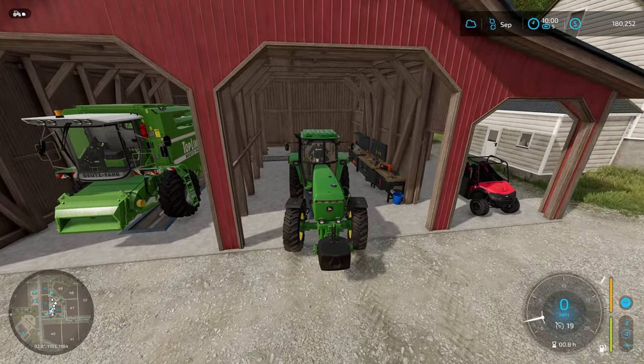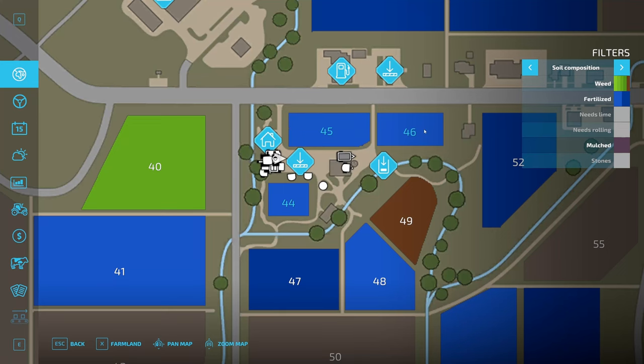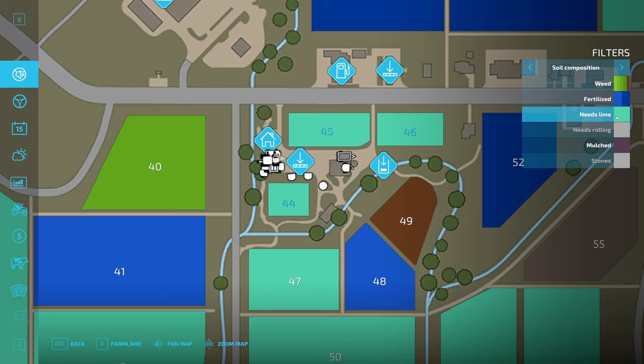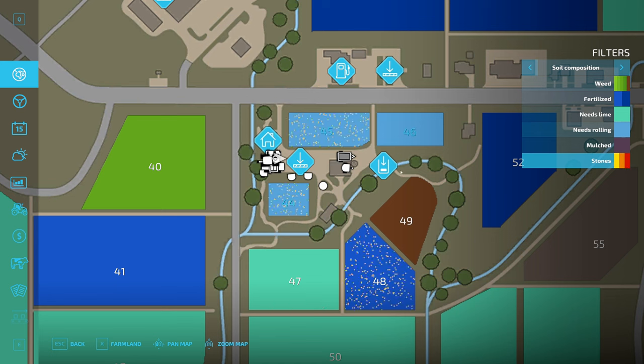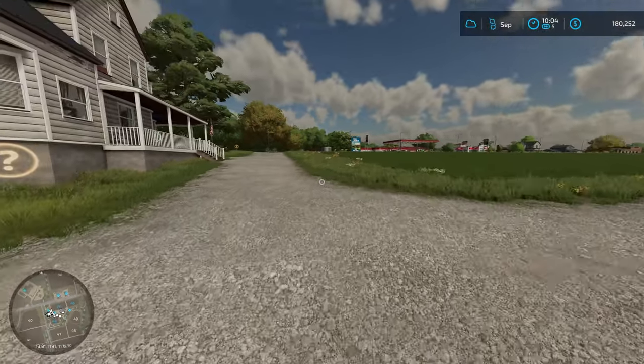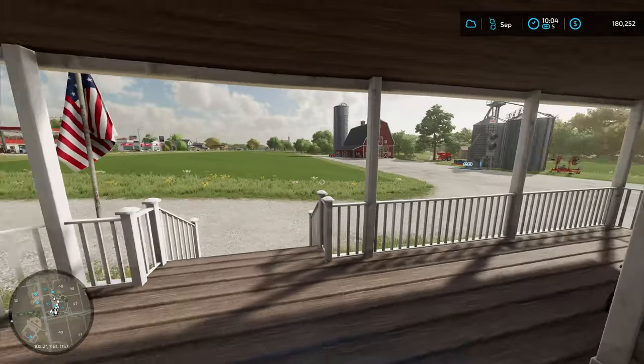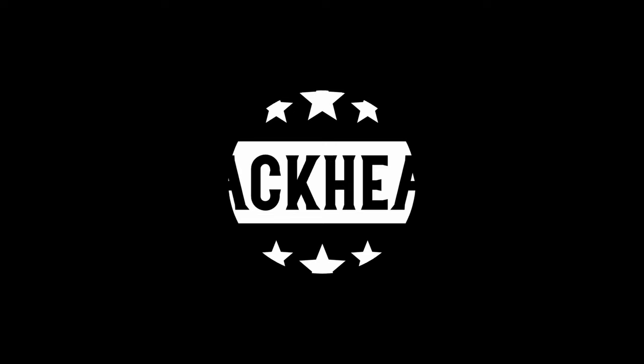Our fields now have a layer of fertilizer on them and no weeds. They do still need lime — usually I lime after I cultivate and before I seed. Rolling needs to be done just after seeding before the first growth stage, and stones you typically pull out right after cultivation. We'll do all of that next time around after we harvest these fields. For now, we're going to call that a day. It's only 10 o'clock in the morning so we'll take the rest of the day off. See you tomorrow and in the next episode — have a good one!